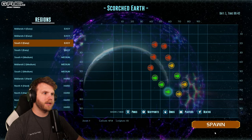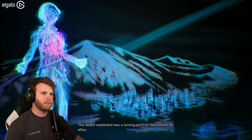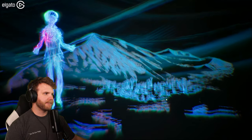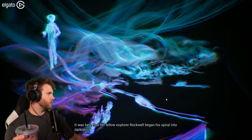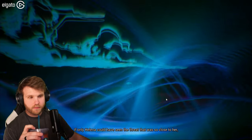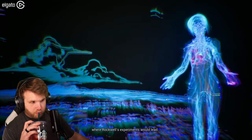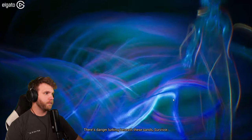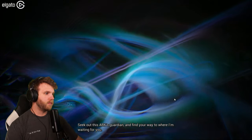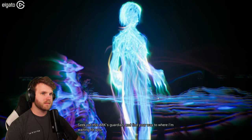We're gonna go South 3 Easy and see how this goes. The game intro plays: 'This desert wasteland was a turning point for Helena and her allies. It was here that her fellow explorer Rockwell began his spiral into darkness. If only Helena could have seen the threat so close to her — where Rockwell's experiments would lead. There's danger lurking beneath these sands. Survivor, seek out this ARK's guardian and find your way to where I'm waiting for you.'